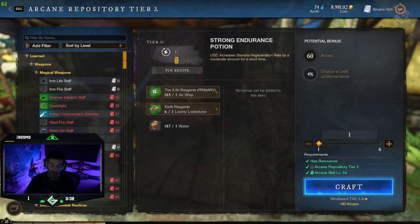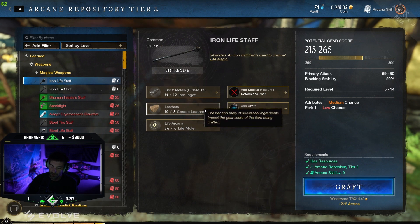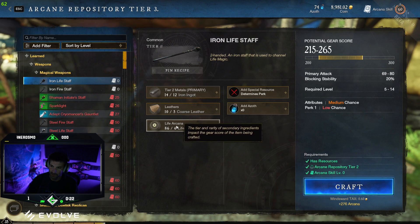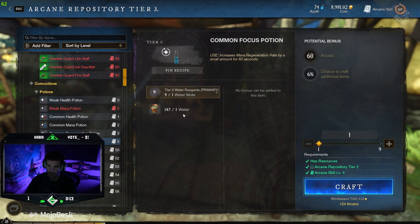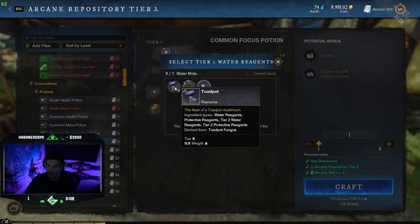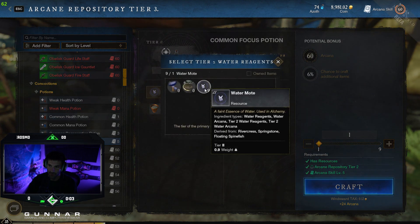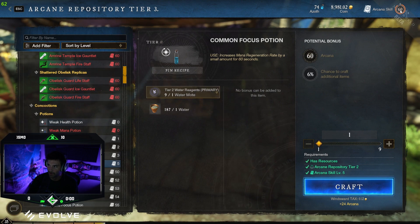To level up arcana — with help from Jacques — you can either craft iron staffs, which give 276 arcana XP each, or you can make common focus potions, which are just water and motes. We bought a bunch of water motes and crafted hundreds of these and leveled arcana up to 55. It's super easy.